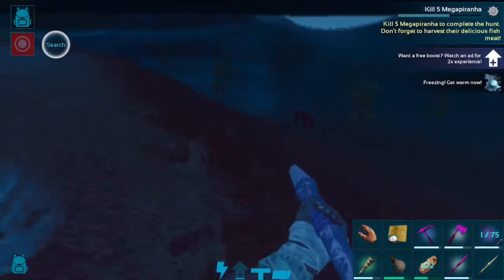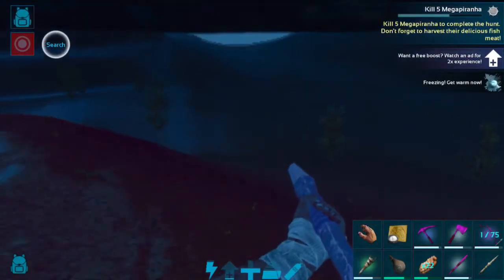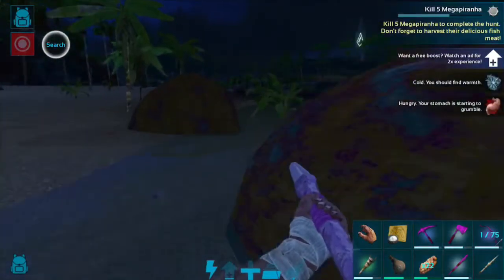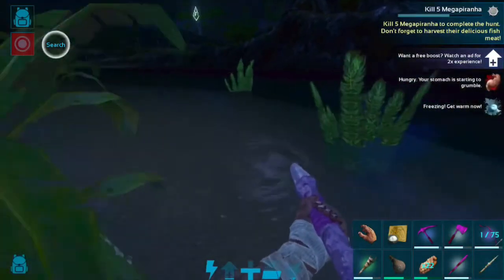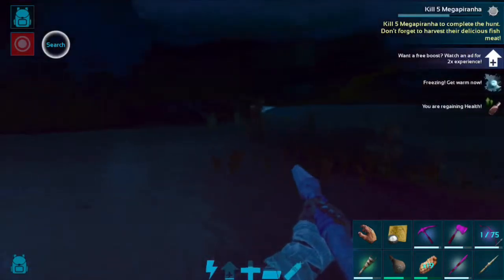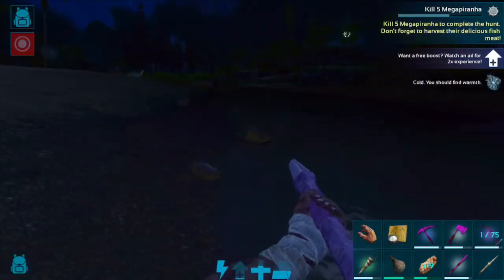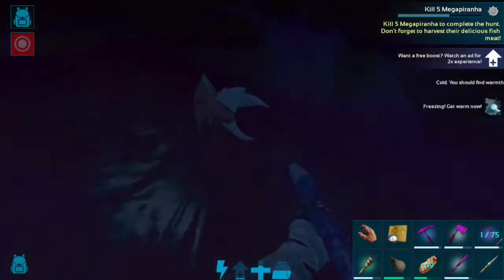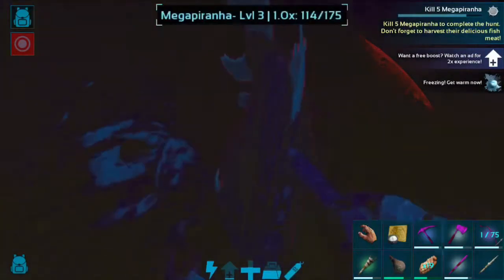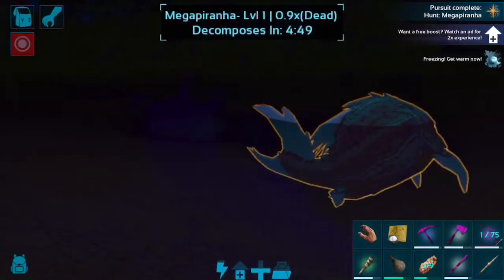Let's keep moving this way. That's a salmon. Doesn't look like there's any piranha in here. Let's keep moving down. Might be in this little channel off this side up here. Nothing there, but it's pulsing faster, so we must be getting close. Right there. Boom. He's gonna be our fourth one. Dead, just like that. The fifth one's attacking — dead, just like that. That's the Mega Piranha Pursuit. Pretty easy.